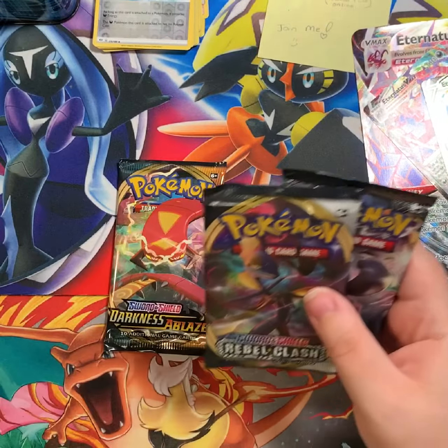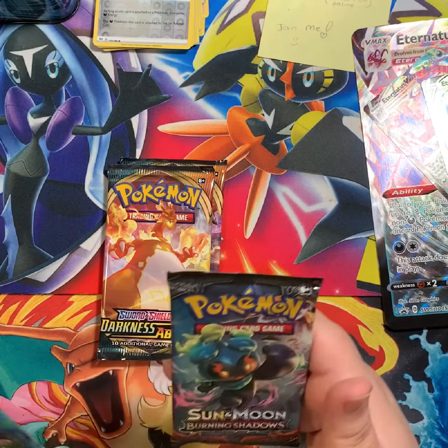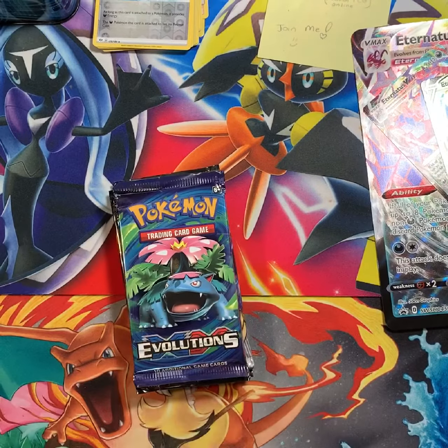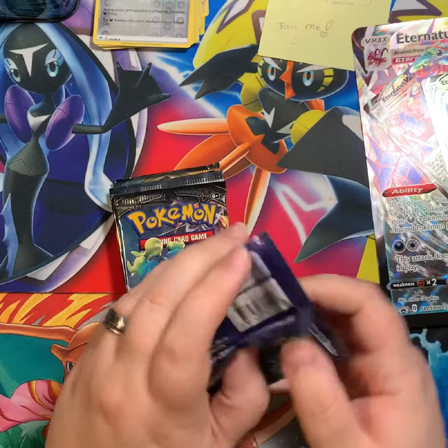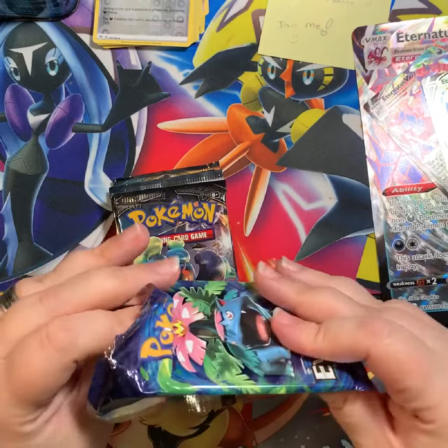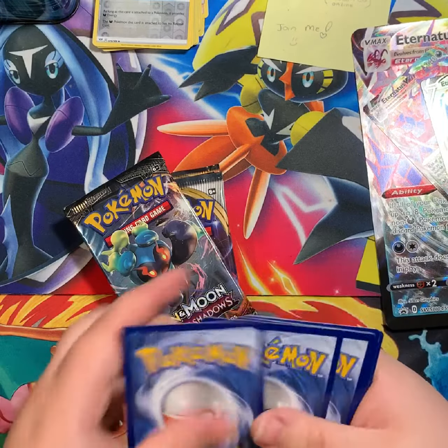Okay, let's go over what we got: Darkness Rebel, Burning Shadows, not bad, Darkness Sword and Shield, and Evolutions. So we'll go: Evolutions, Burning Shadows, Rebel Clash, Darkness Sword and Shield, and Darkness Ablaze.